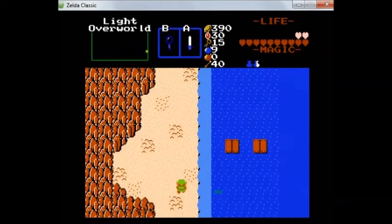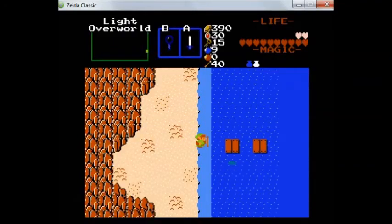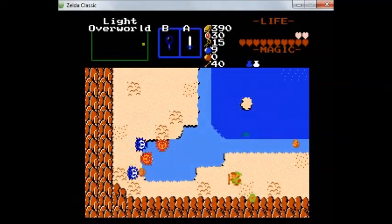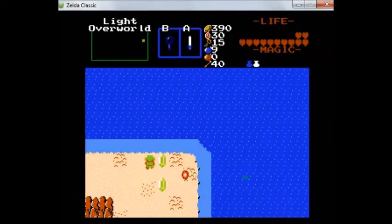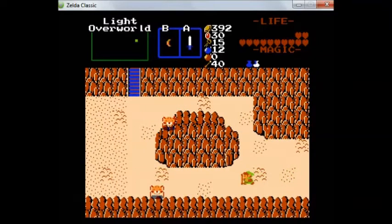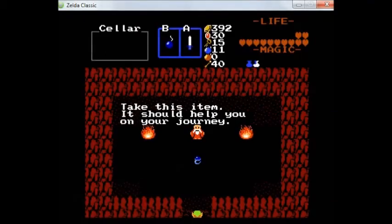Did I go down far enough? There's got to be a secret involved in that. Perhaps there are some secrets that not even the Lens can uncover. Speaking of secrets — I've got to remember these shortcut keys and where they're located. So one ring was hidden in the overworld after all.